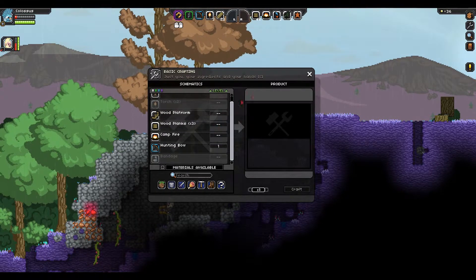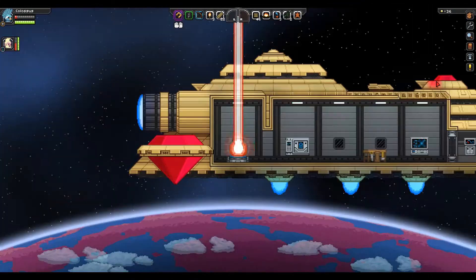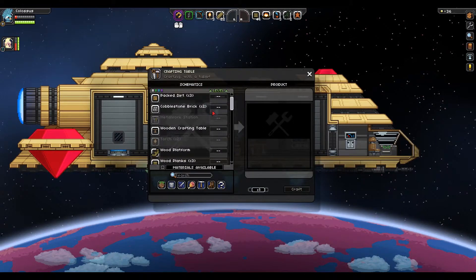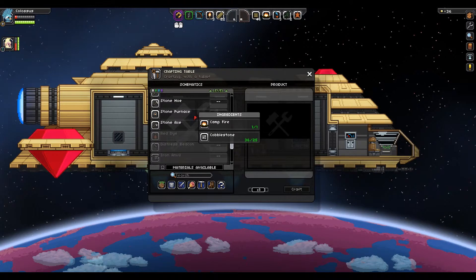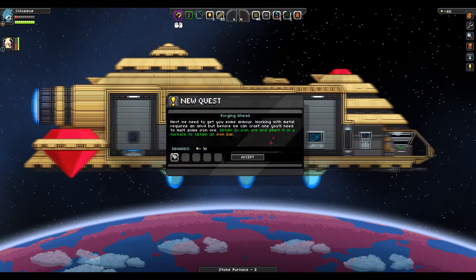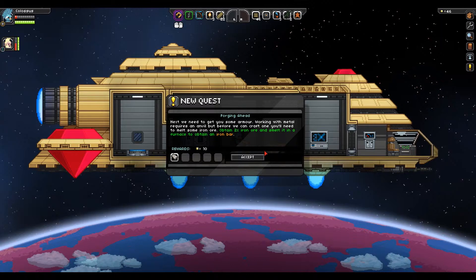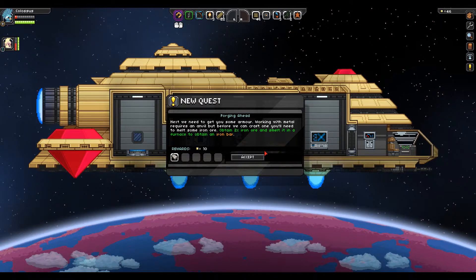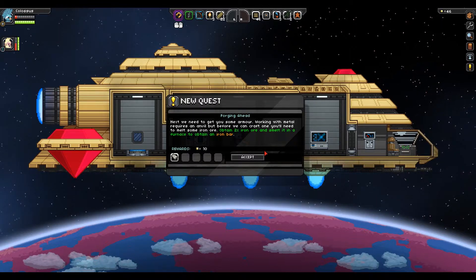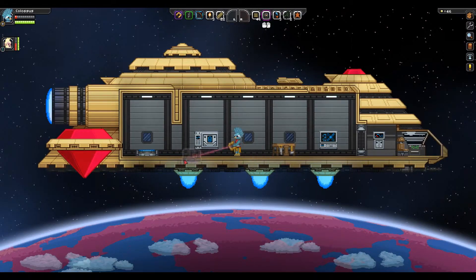Yeah, it's a pretty good feeling. You know where it's putting this cobblestone press? I did iron ore, wood plank. You have iron ore? Yeah, four of them. Okay, I can craft a stone furnace now. Accept award. Next we need to get you some armor. Working with metal requires an anvil, but before we can craft one you'll need to melt some iron ore — obtain two iron ore and smelt it in a furnace to attain an iron bar. Accept.